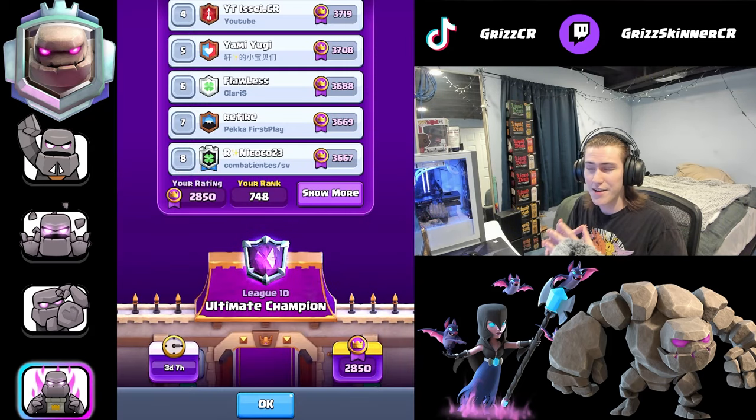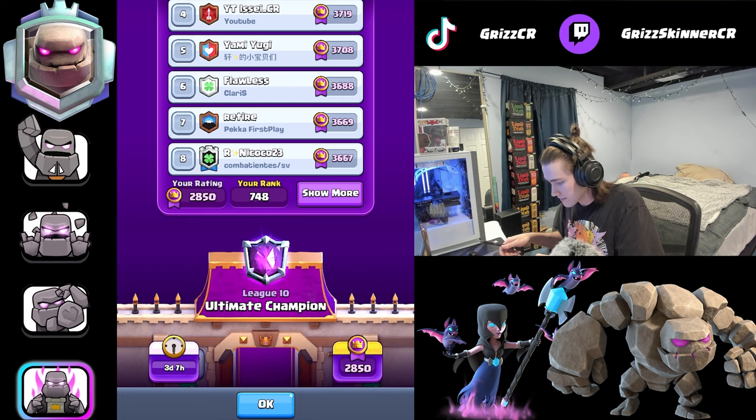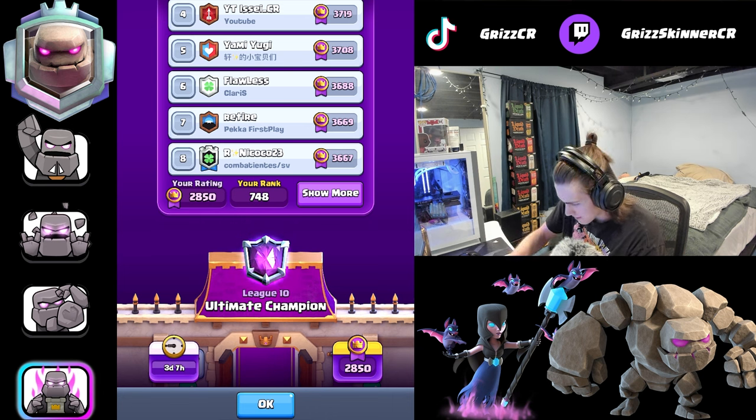GGs! That game took us to 748. Part of me just really wants to stop — I feel like this might be good enough to get a finish. If I lose another one I'll stop, but I just really want to stop now. Something is telling me that if I stop now I'll probably get a finish, and if not, we have three days — I could check back in a day and see how many ranks we move up. I'm playing pretty well against some pretty good players. Three days, seven hours, ranked 748.